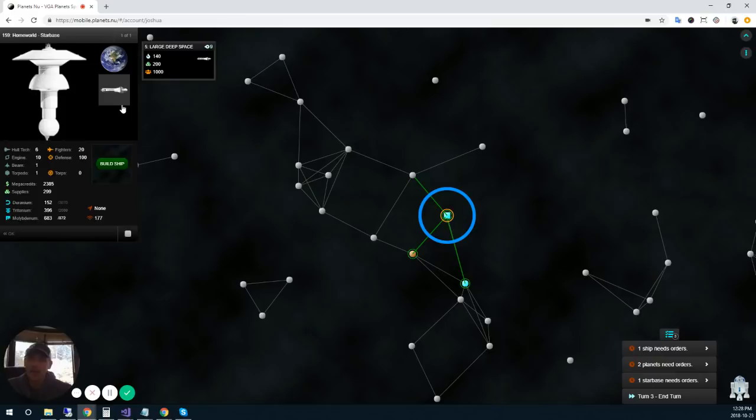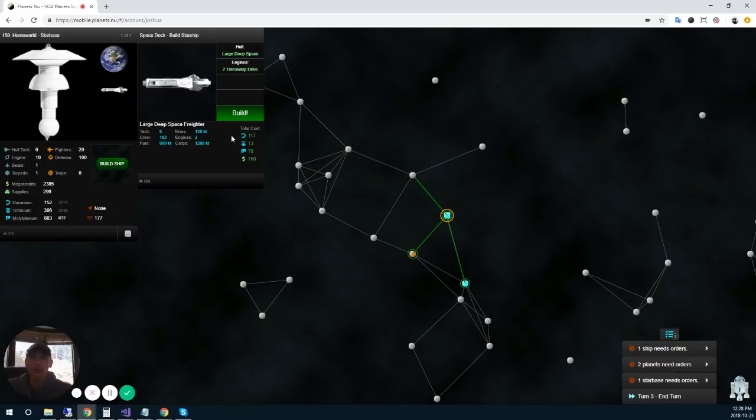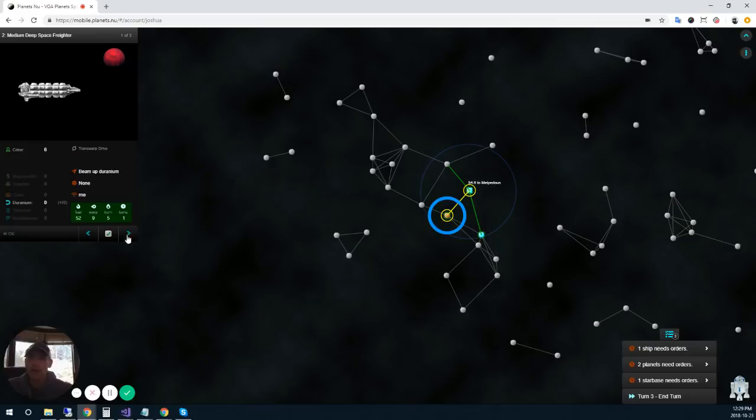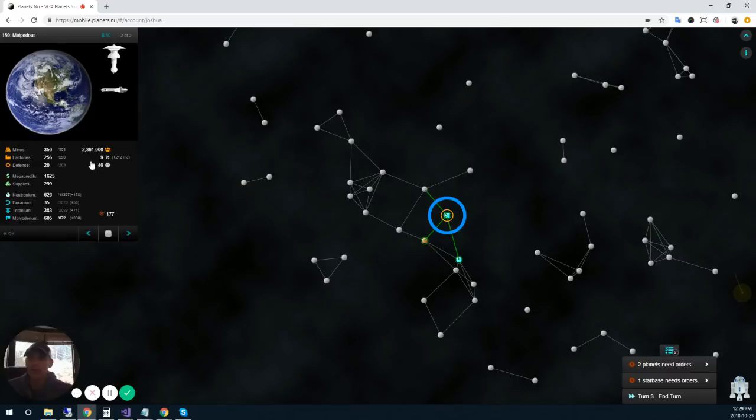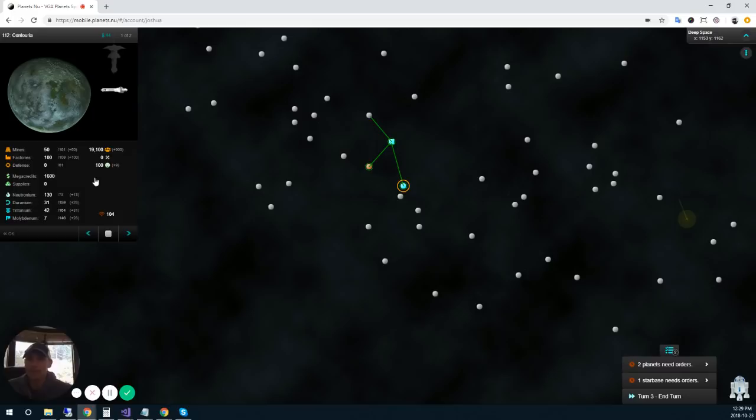Since I'm really focused on economics, I'm going to build one more large deep space freighter — three is probably the limit because I'm running out of duranium already. Then I'll have to start thinking about what else to build to keep things moving. Back at my home world, taxing is continuing with no problems. That planet has mines going and we're building a new starbase. Everything looks good — on to turn four.